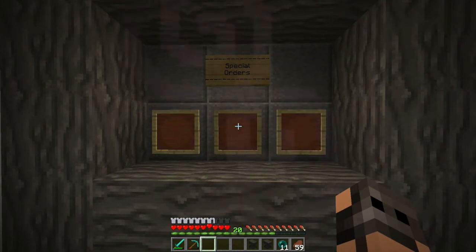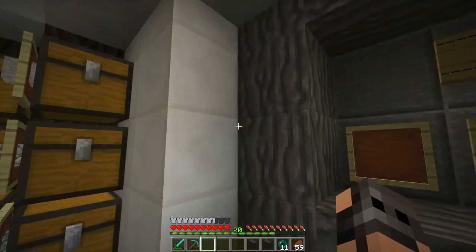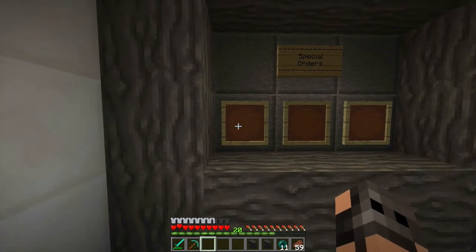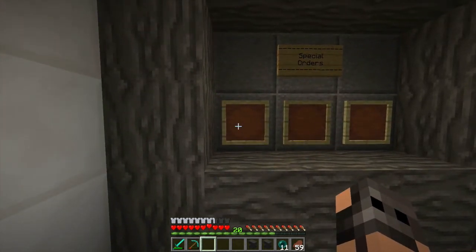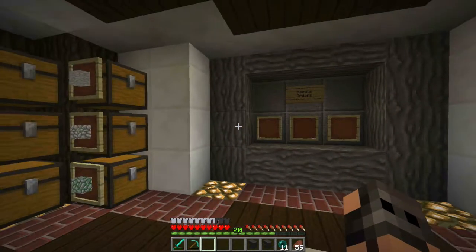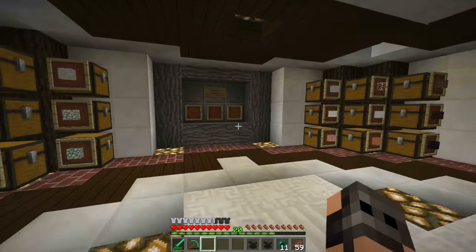I'm also going to sell beacons — I think I'm going to be the only person on the server selling beacons. For wither skulls I'm thinking a diamond block, maybe eight diamonds, just a tiny bit cheaper than the biggest seller. The deal is: you can buy three wither skulls for three diamond blocks and fight the wither yourself, or spend one extra diamond block and buy the beacon outright, so you don't have to fight the wither at all.